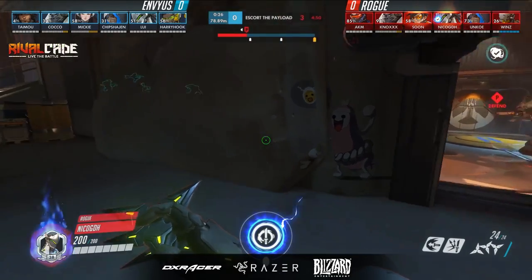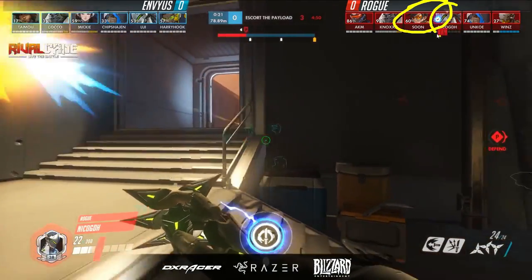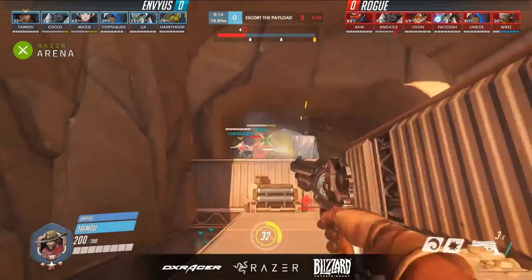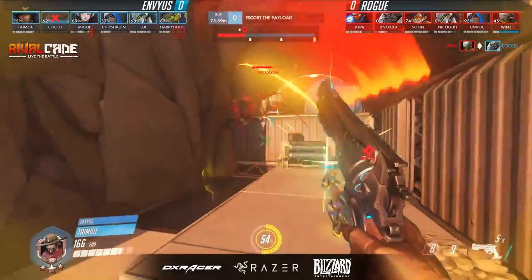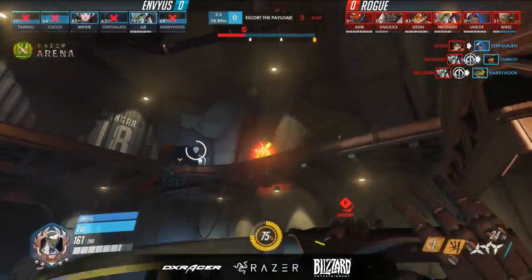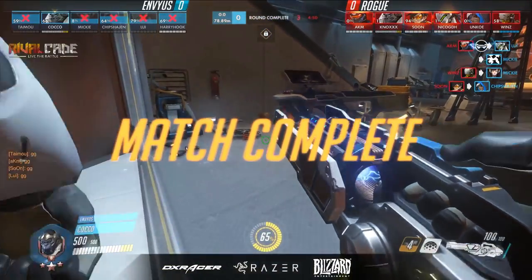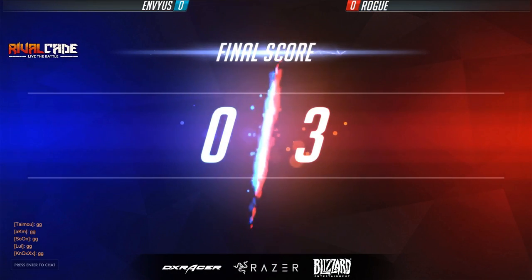Especially because they swapped off to a shorter ranged hero — they swapped to McCree because they saw Soon and Niko as the problems on the Genji and Tracer. When really the problem is this massive backline output coming out. Normally you don't have a Zenyatta, an Ana, and a Soldier in the backline just putting a ton of pressure on you. That's what's allowing Soon and Niko to be so effective. So while the McCree is addressing the symptom of the Tracer and Genji wrecking him, it's not addressing the real problem — the support they have from the backline.